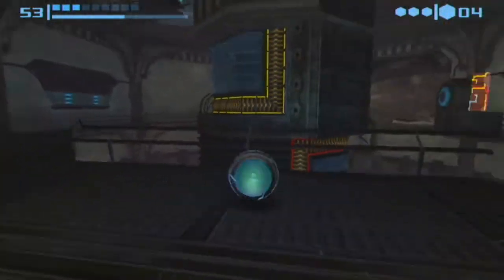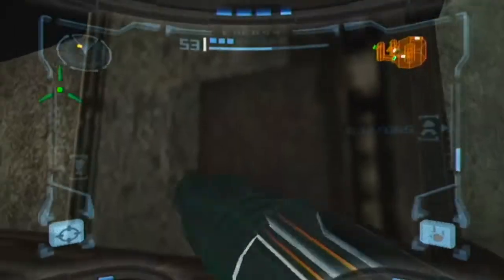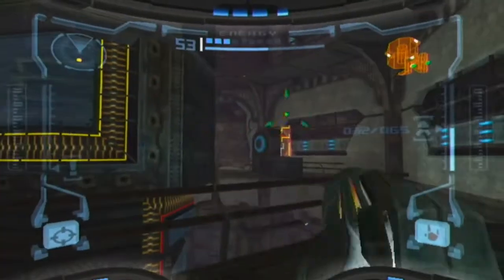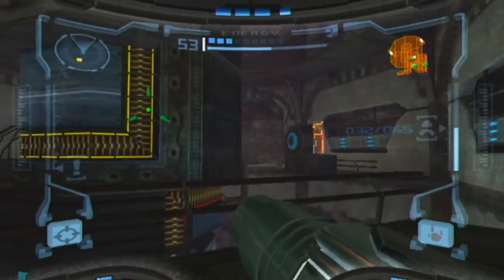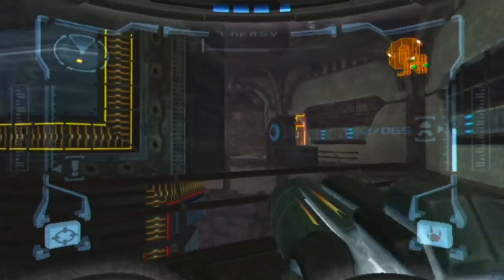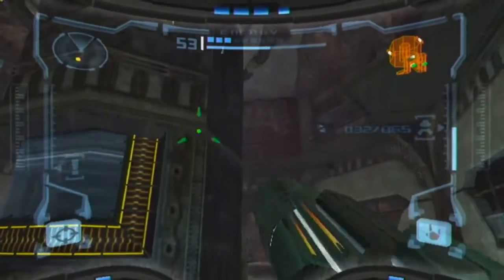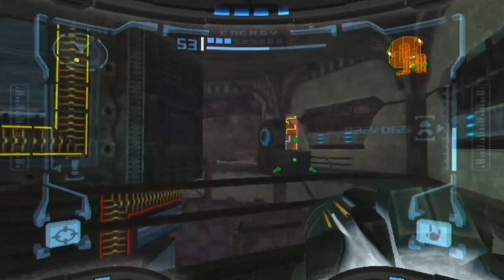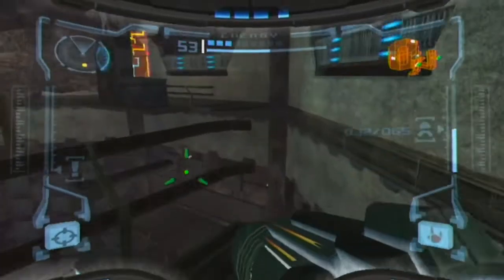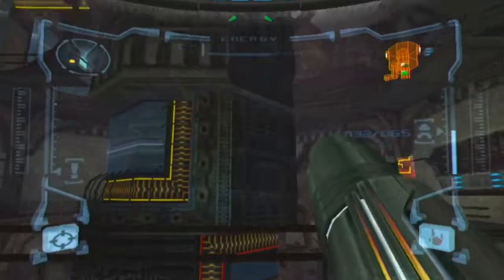Moo! Welcome everybody to Metroid Prime part number 36. I'm Cowscrazy and I played like crap getting back to this room. I was just playing really stupid - ignoring a lot of enemies and trying to run through, then I got stuck at a corner, was ambushed, and had the wrong thing. So that's why I have so little energy. Let's stop playing stupid and start playing like a normal human being.